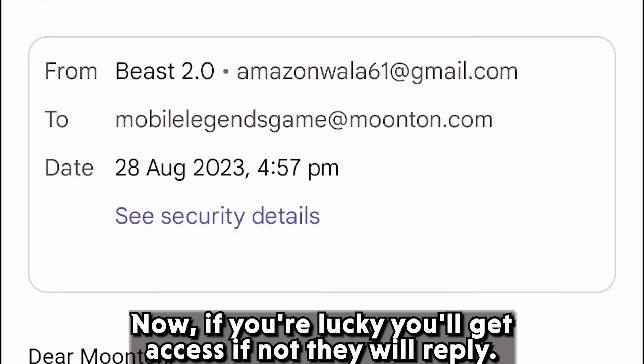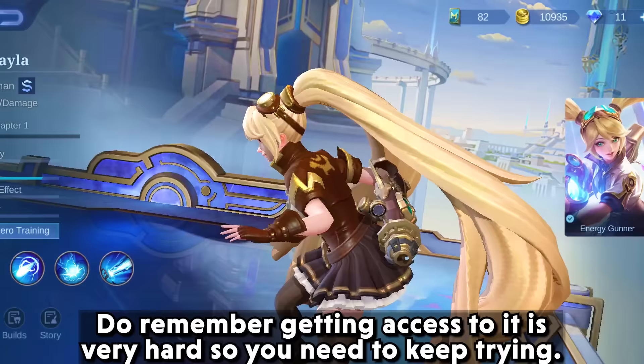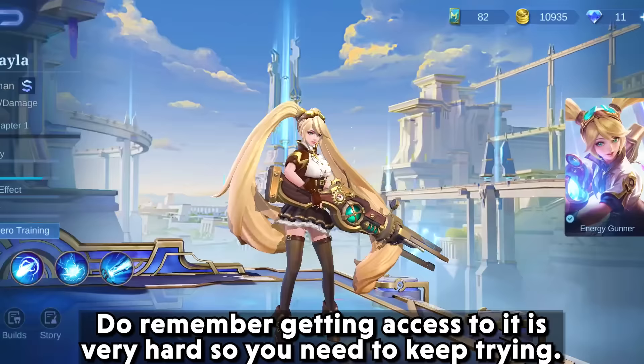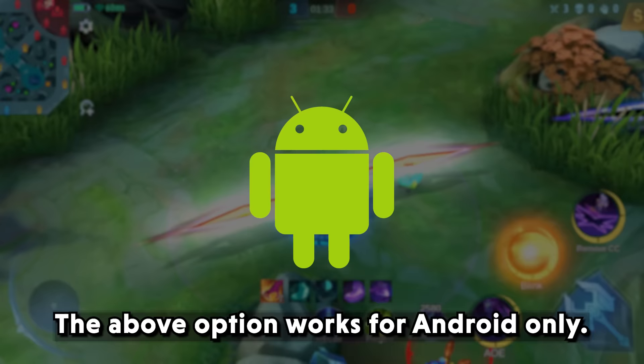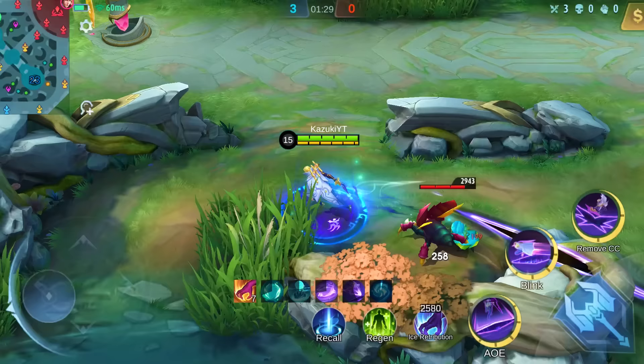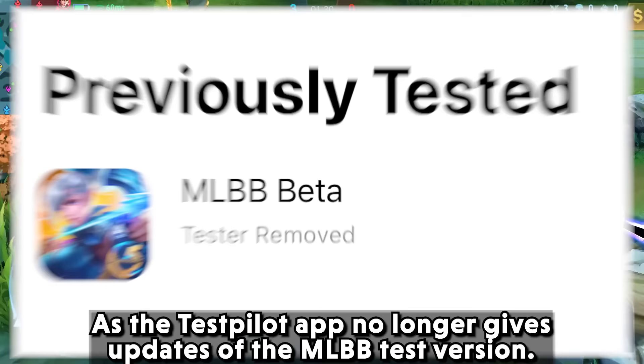Now if you are lucky, you will get access; if not, they will reply. These two methods are the ones which are currently working. Do remember, getting access is very hard, so you need to keep trying. Note that the above options work for Android only — sadly for iOS, the method no longer exists, as the TestFlight app no longer gives updates of the MLBB test version.